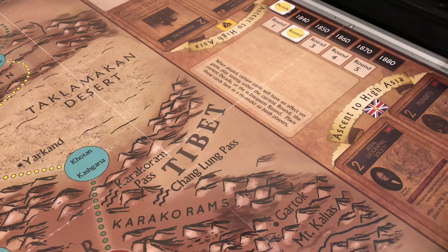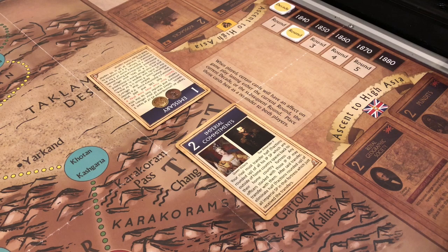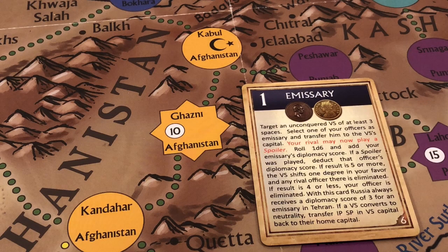Now we move on to round two. Each side selects a card. The Russians played their second emissary card with a value of one, and the British play Imperial Commitments with a value of two. The Russians have the initiative and go first.